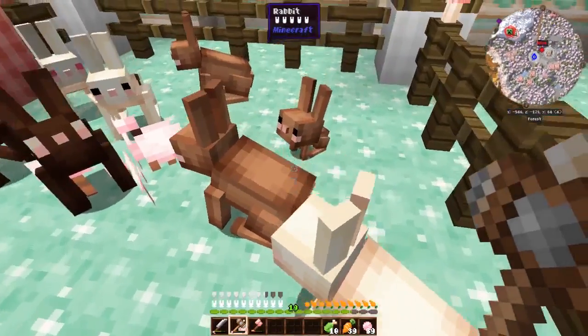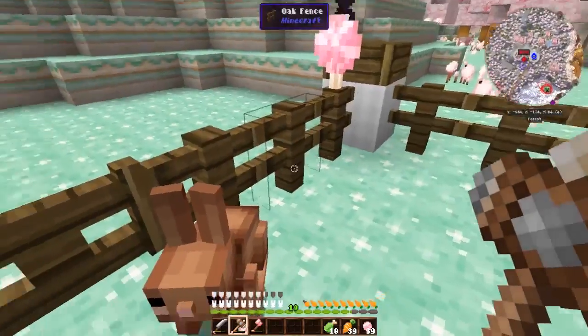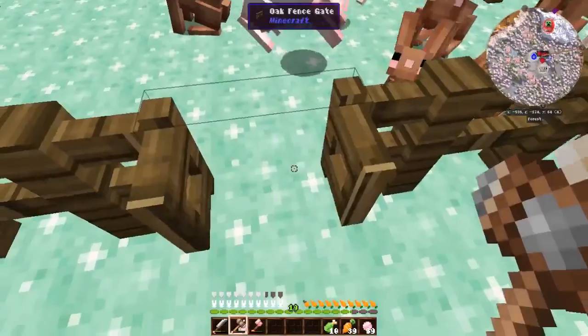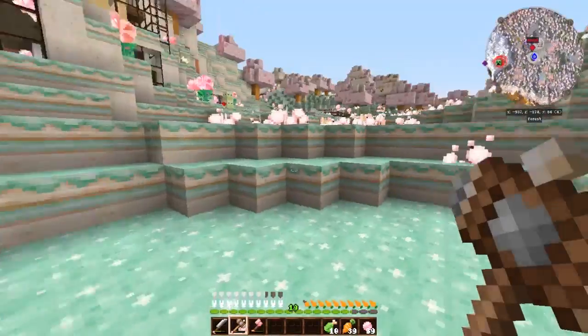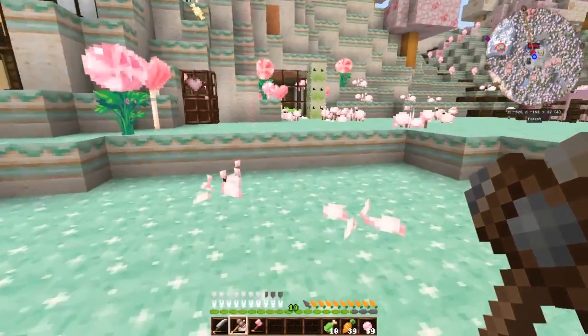There's so many of you — one, two, three, four, five, six, seven, eight, nine, ten, eleven. Did I count that right? So in the next hut we want to get nine bunnies, and then we will have a full set. Another thing I wanted to do was dye one of these sheep light blue, because light blue is a very nice shade.